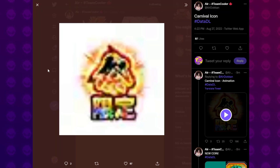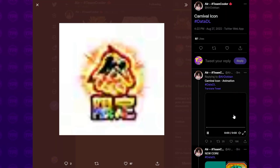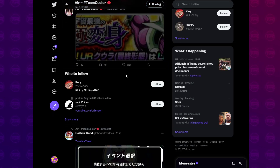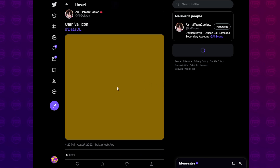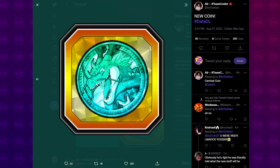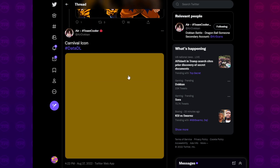We also have a carnival icon here, which is basically signifying the new carnival thing. That's what it looks like. So if you summon and pull a carnival unit, you'll get that. And apparently there's a new coin — a fourth coin. It's blue, like turquoise, greenish, bluish. So there's that.